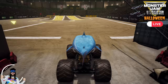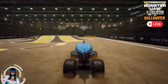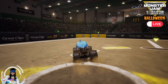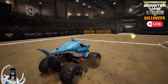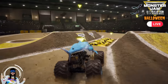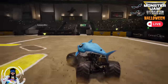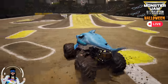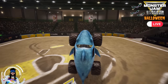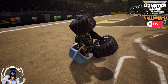Coming up next for Team Mullet, we've got Megalodon! Megalodon building up some speed, hits the ramp, going for the flying backflip — that was a perfect landing! Megalodon over the crush car, getting turned around, off the ramp — he gets a nice guy wheelie. What a save! And he rolls over on his roof. Let's see if he can power out — he's back up!